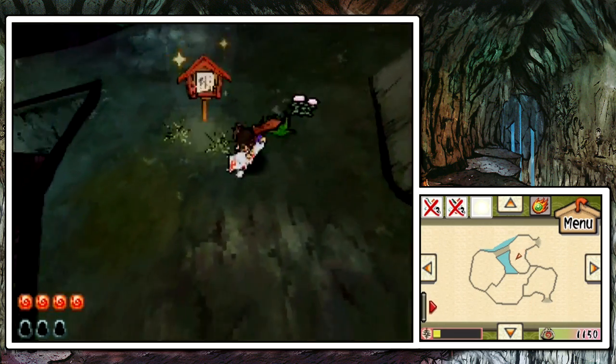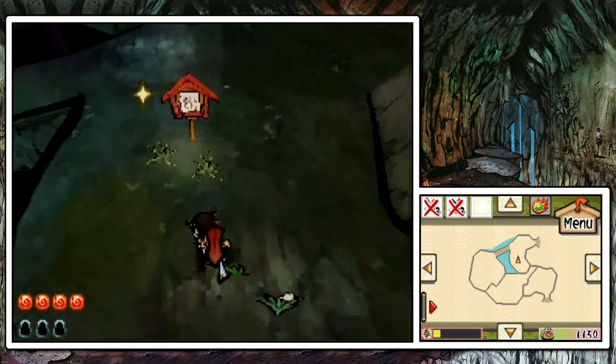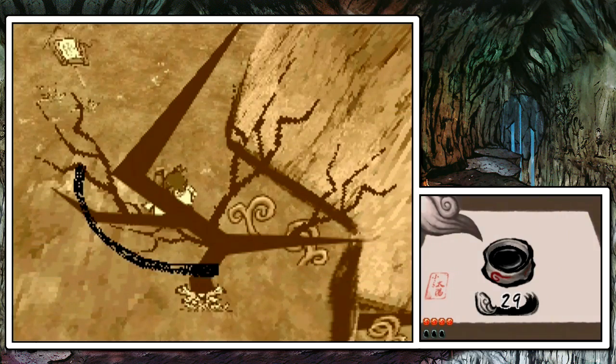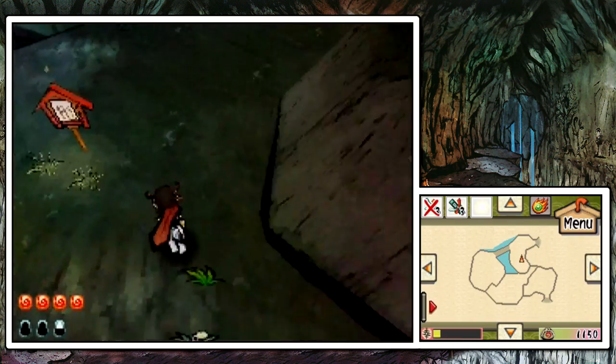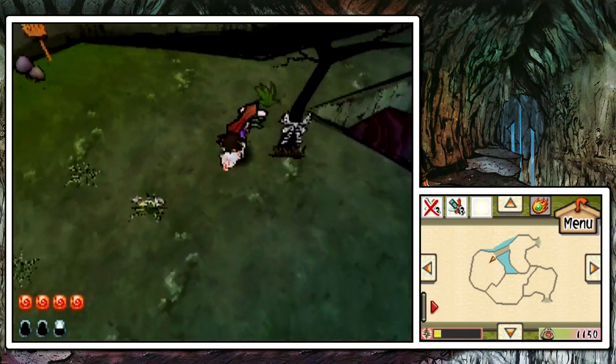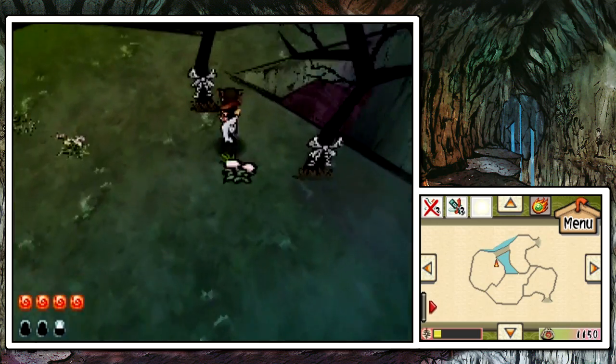I think we're going to end this off here. Next time on Okamiden, we are going to be hopefully restoring Hana Valley to its former glory by using our new Bloom ability, and continuing through the dungeon to hopefully get the last of the collectibles and find Master Anura. See you guys then.